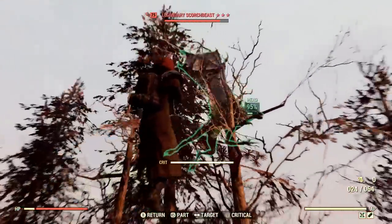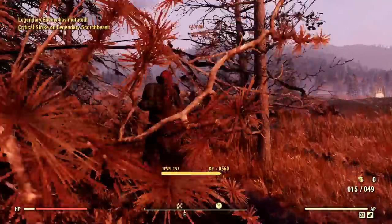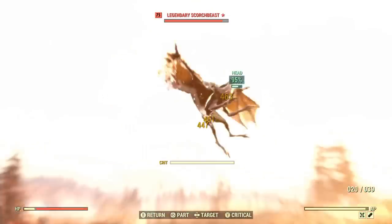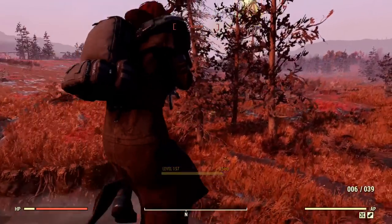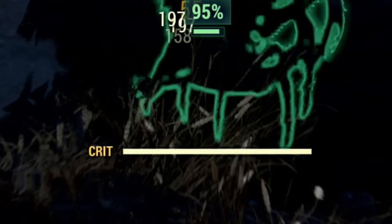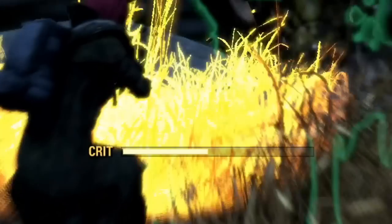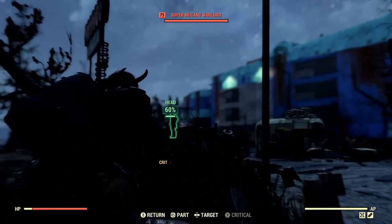Fallout 76 made a few changes to the VATS mode from Fallout 4 — some good and some bad — but the critical meter has remained the same. The critical meter is a visual representation of when you have built up a critical strike that you can then manually release onto a target for extra damage — 50% extra damage from your weapon's base damage, to be exact. So getting a critical strike as often as possible is definitely beneficial.